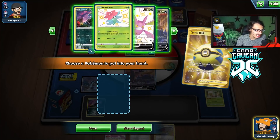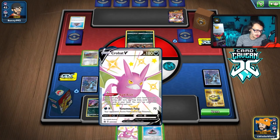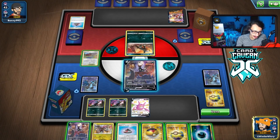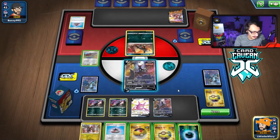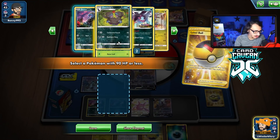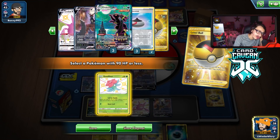We'll grab another Deino and get Double Deino down. We could have gotten another Umbreon too — that might not have been terrible. We'll Crobat for five. Let's see if we can find a Rare Candy — we do not. We also didn't even get a Supporter, which is kind of annoying. Level Ball — I could go into Gossifleur and just sit behind it for a turn. I have another Crobat I can play next turn.